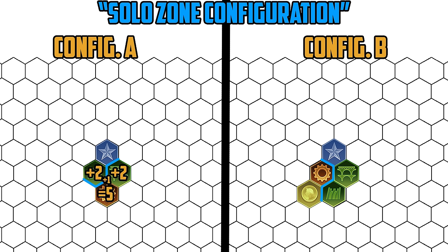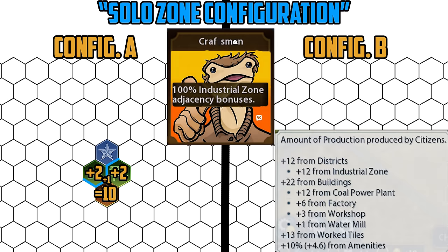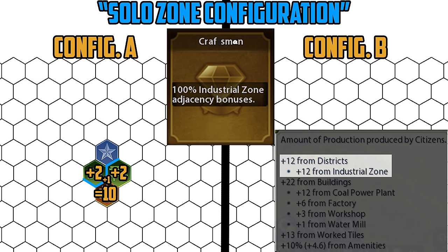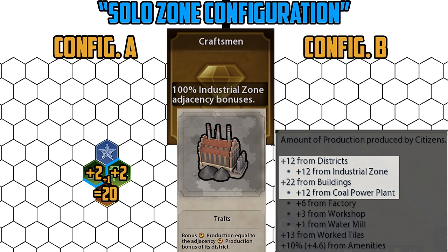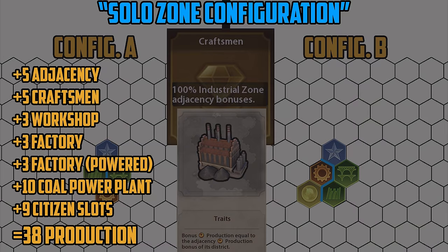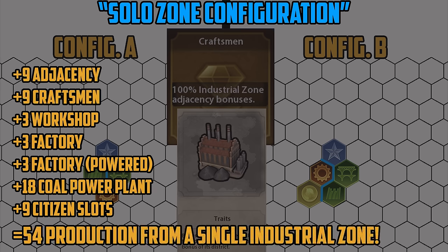A plus five production adjacency isn't a whole lot on its own, but the plus five becomes plus ten when you plug in the Craftsman civic card, which is unlocked through Guilds. It then becomes plus twenty production when you build the coal power plant, which is unlocked at Industrialization — the production you get from a coal power plant is equivalent to the current adjacency bonus of the industrial zone after modifiers have been applied, including the Craftsman card. By using the Craftsman civic card in conjunction with the coal power plant, you multiply effective production from adjacency by a factor of four, giving you between 38 and 54 total production from a single industrial zone when you factor in the workshop, factory, citizen slots, and multiplied adjacency.